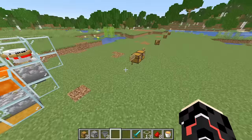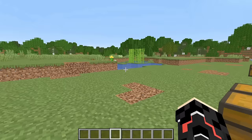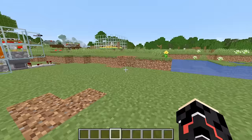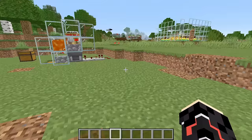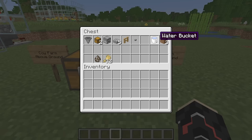Next is your cow farm. These are the items you need to build it. Building it above ground makes it two blocks in the air, which makes it hard to get your cows in, so we're going to use the edge of an area. You're going to need a hopper, two chests, a dispenser, four or five slabs, one oak fence, a button, three pieces of dirt or other block to get the cows into the hole, and a single water bucket.